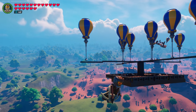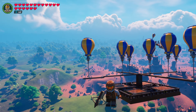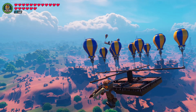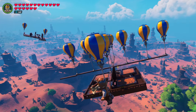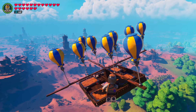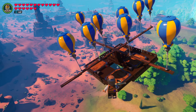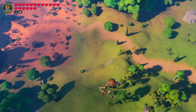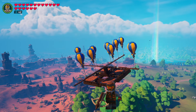This ship is not meant to be built in survival — this is a sandbox build and is meant to be part of a mini game. That is why the balloons are strategically placed this way, so that as you lose them your whole ship doesn't tilt, but actually will just go down lower and lower. The first ship that hits the ground loses and the one still in the air wins.